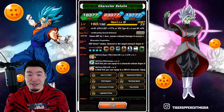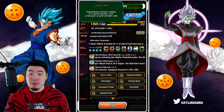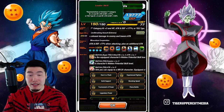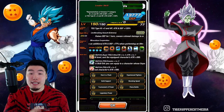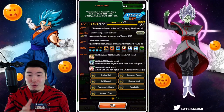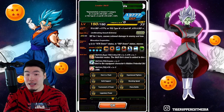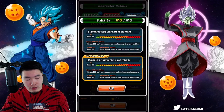Starting with the leader skill, it is Reps of Universe 7, ki+3, HP attack and defense plus 177%, or Tech types, ki+3, HP attack and defense plus 120%. You might have noticed that the Reps of U7 side has not changed — it's still 177%, which makes sense because this is already one of the best leader skills in the game. But the Tech side does get a boost from 90% to 120%.